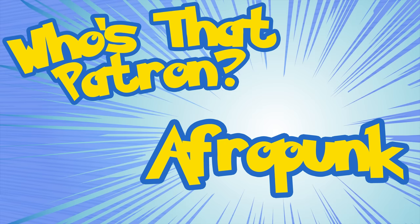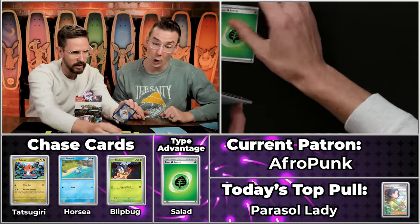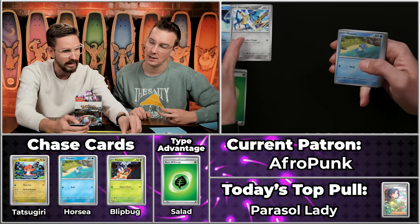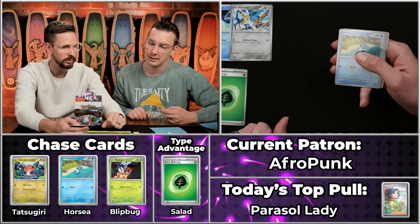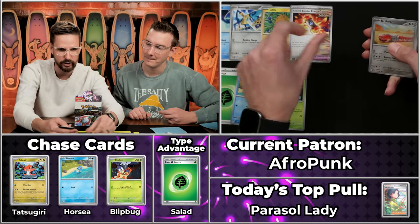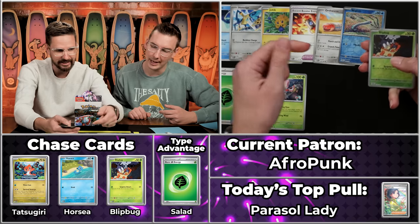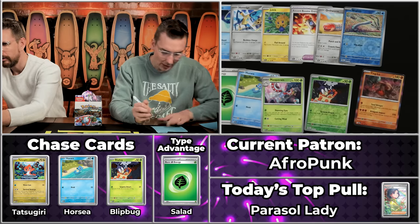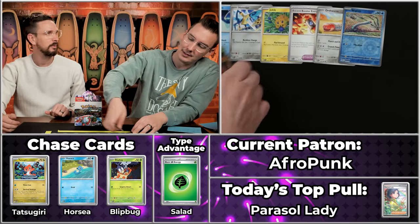Next up, Afropunk — another seasoned veteran. There was a hush on the crowd, like people preparing for a big putt. The Snorunt, the Honedge, Horsey — chase card — Ancient Booster Energy Capsule, Orthworm, Wiglet will not score, Blipbug will score twice, and Ting-Lu. 1, 2, 3, 4, 5 times 2 is 10 points! Afropunk sinks the putt. You got the multiplier, you got up to ten points — pulled some chase cards too. Very fun.